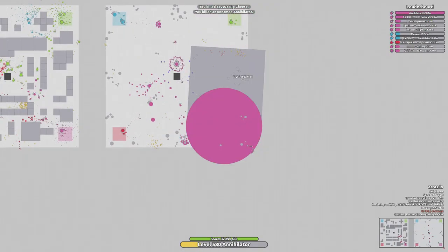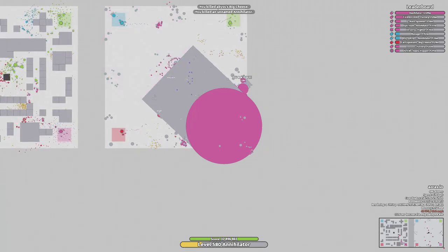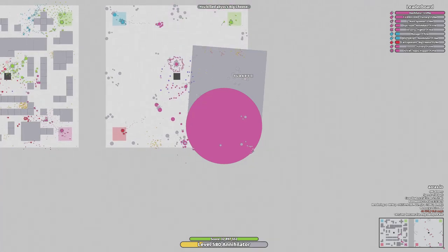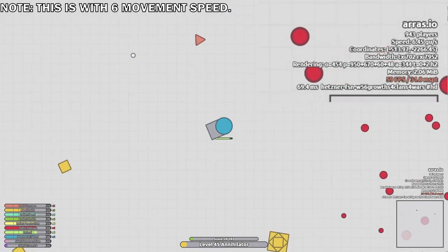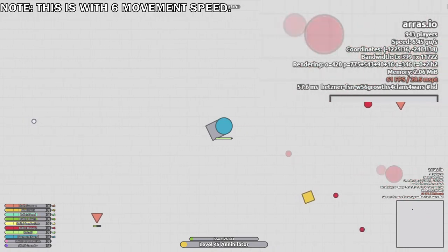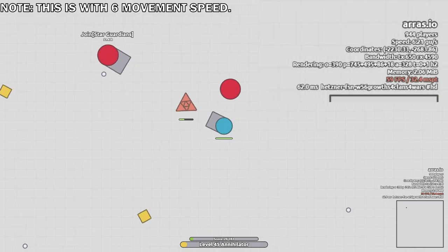Since Annihilator can insta-kill by default, this is not much of an issue. And if you are at a high enough level, your barrel can be so huge that no player can even guess where you're shooting until it's too late. Now, with movement speed, every tank has a default value — the more movement speed you have, the faster you are. For every level you obtain, you lose a fraction of that speed.